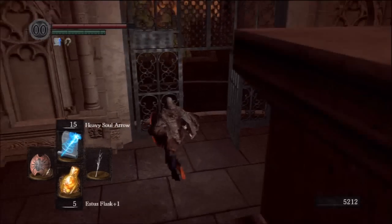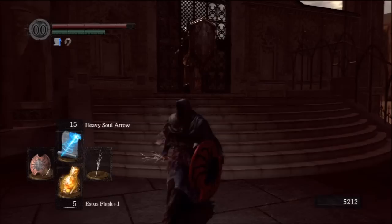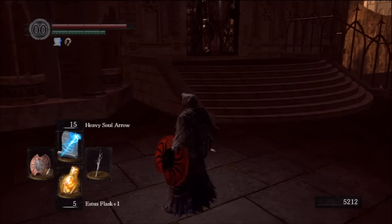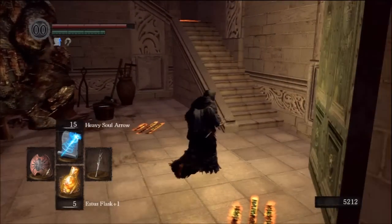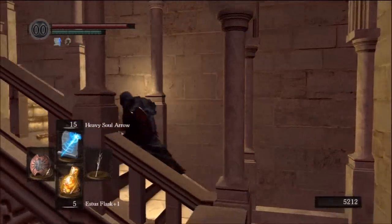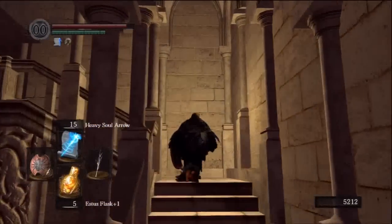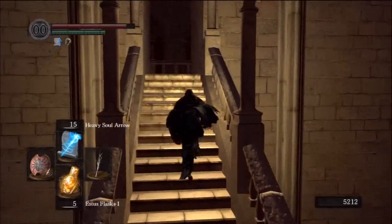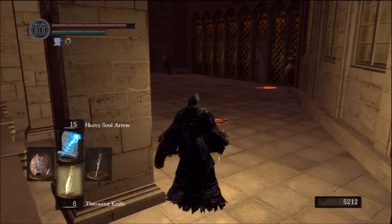Now the other guy is chasing us and I have to take care of him too. I decided — you might have seen when I was fast forwarding — that I saw an item sort of above the area where the gate was. It's basically the item you can get when you drop down off the window here, so I'm going to go off the window.